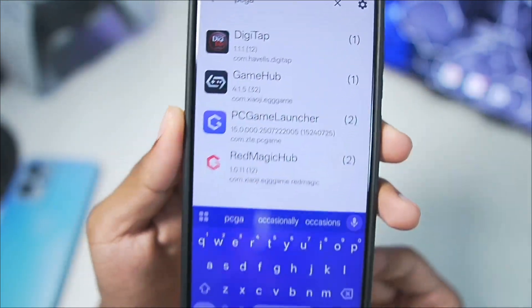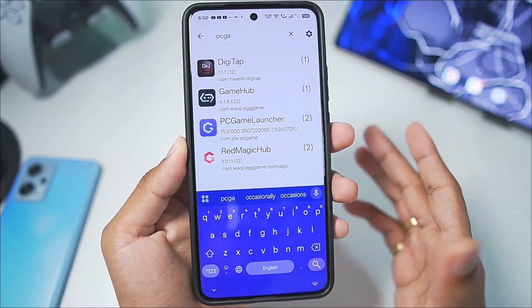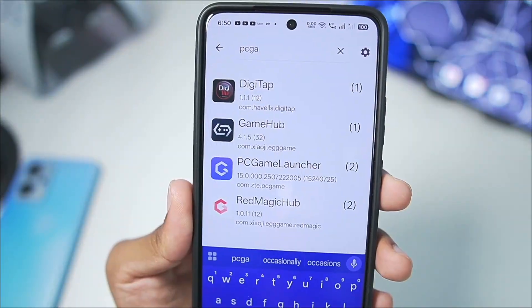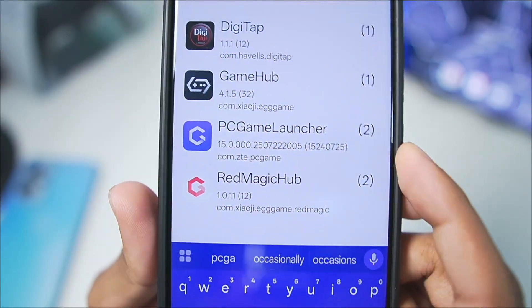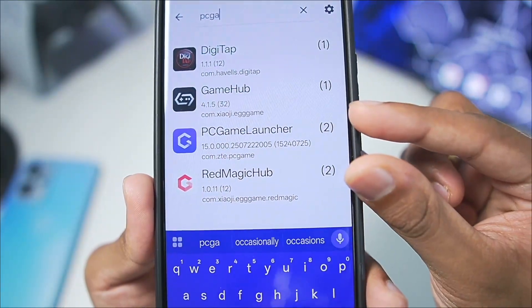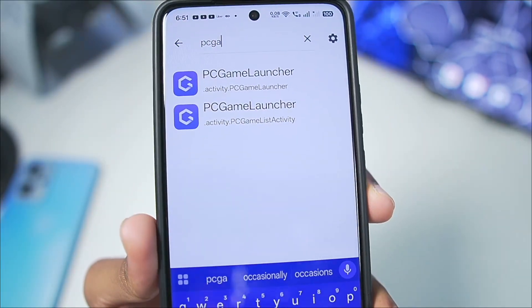Here if I search 'PC game' inside the Activity Launcher — by the way, before you even think about adding this emulator on your Android device, I want you to watch the video first, because trust me, it's not really going to be worth it. Here you can see the Red Magic Hub as well as PC Game Launcher. These are the two apps that you need to use if you want to run the Red Magic PC emulator on your Android devices.